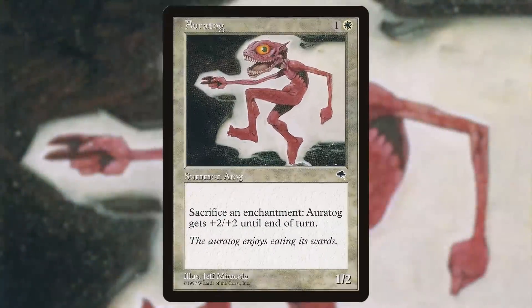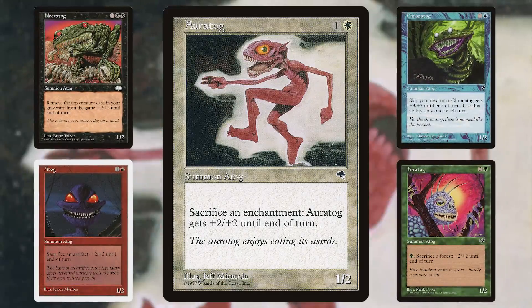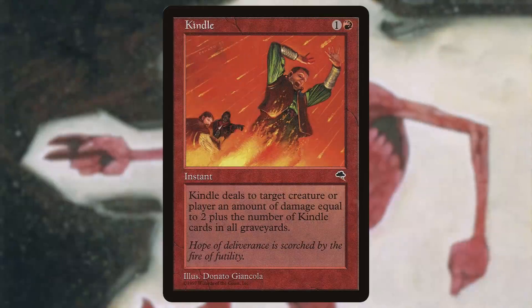In Tempest we also saw the conclusion of the Atog mega-mega cycle with Oratog, and we see the start of a new mega-mega cycle with Kindle — a spell that grows larger with each casting. Designed after Plague Rats, this cycle will take a very long time to complete, not finishing until the release of Jeldoran Warcry in Coldsnap.